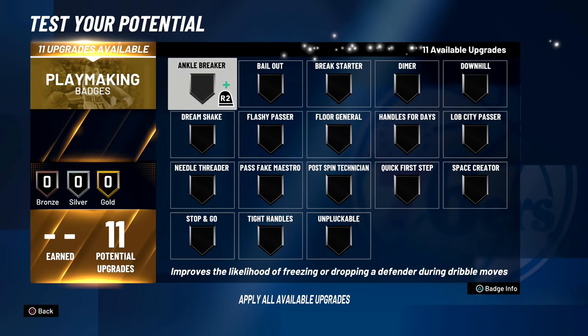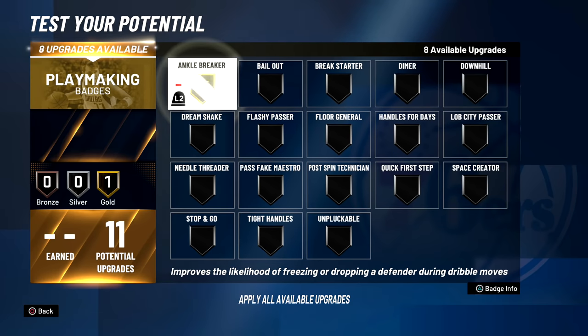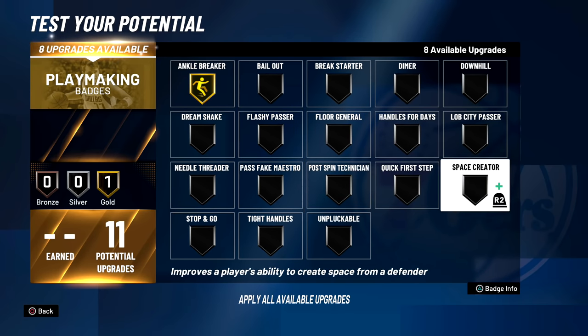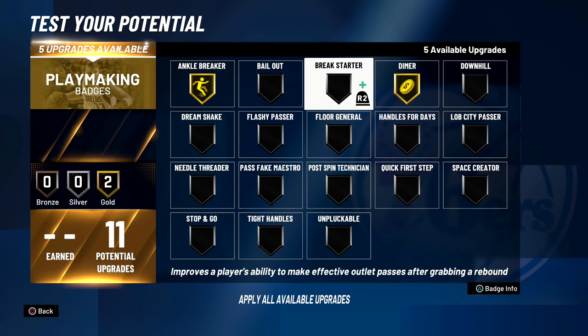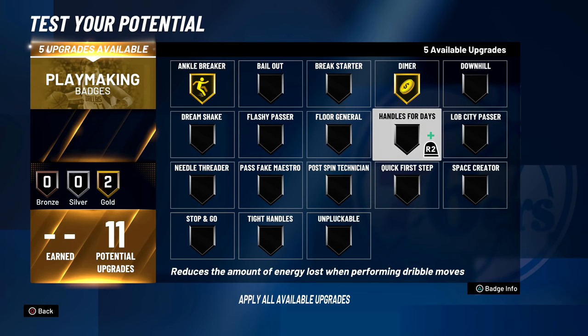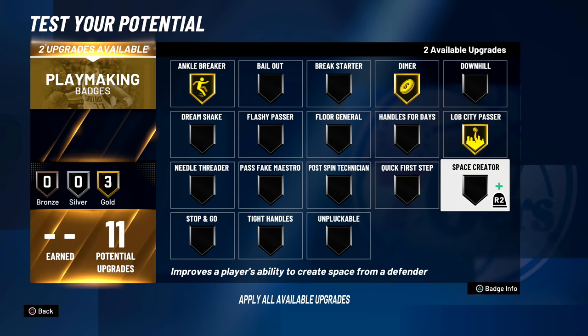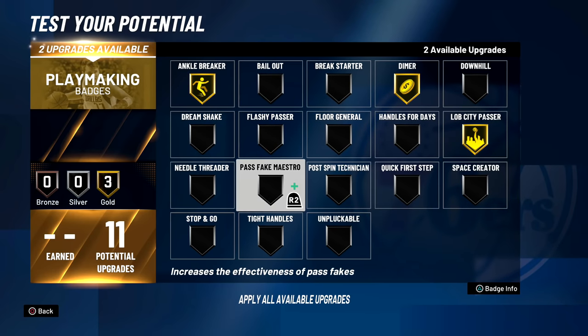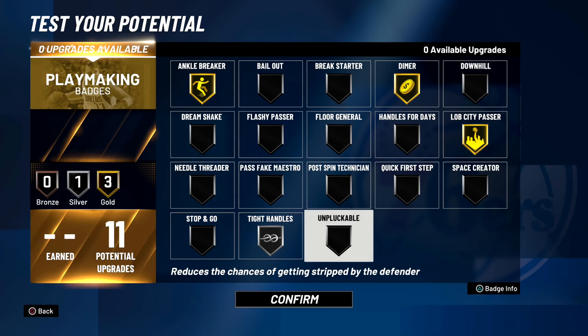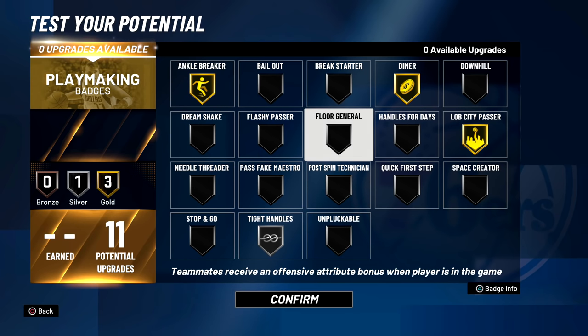Playmaking badges — ankle breaker usually goes gold, eight left. Let's see. Dimer for sure. Flash — I don't really use that. Five left. Handles for days. Lob city passer I usually go with. Post spin, needle threader, tight handles. Break down the defender — I think that's what I'm going to go with. Getting stripped is a concern — the attribute bonus looks really good.